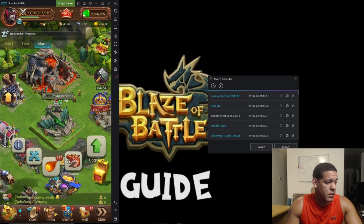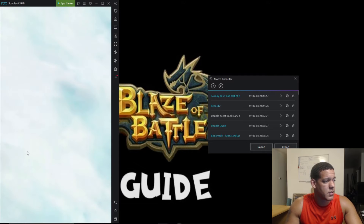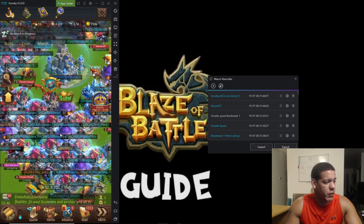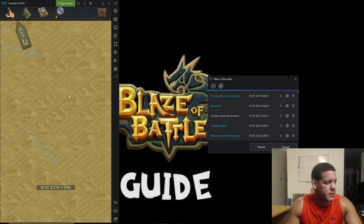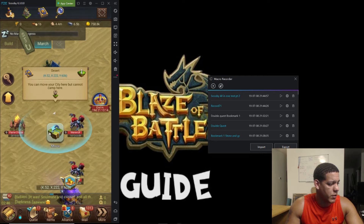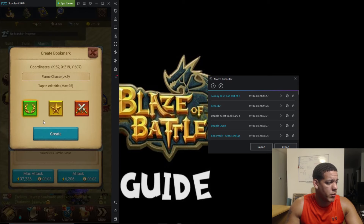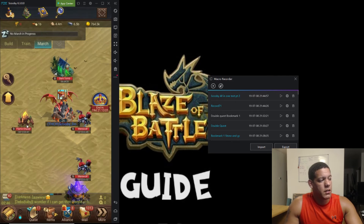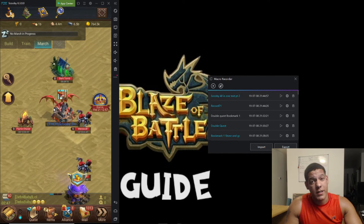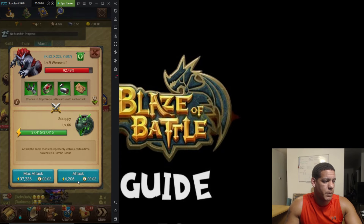Right now we're working on the dragon. I got two monsters right here — this is perfect, exactly what I wanted. I have two monsters so we can go ahead and put one on bookmark one and one on bookmark two. Now we want to make a script where we can go AFK while attacking monsters. Hit play, go to our bookmarks — because it's always on set spots — go here and attack.